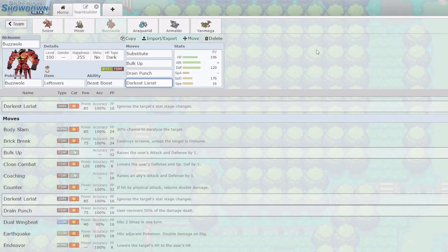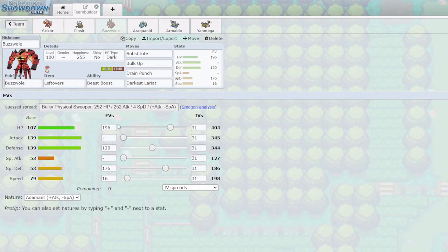Darkest Lariat is really good for Iron Defense users — for example Corviknight with Iron Defense Body Press. Darkest Lariat ignores their Defense changes, which is super important. Avalugg is another example that often runs Iron Defense Body Press or Cotton Guard. Darkest Lariat also hits Ghost types, which Drain Punch cannot, and hits them super effectively.